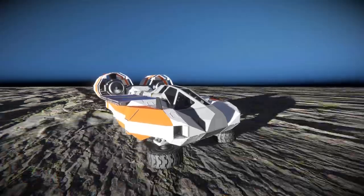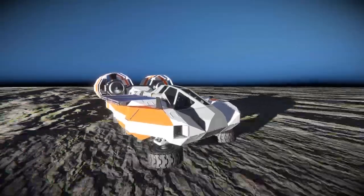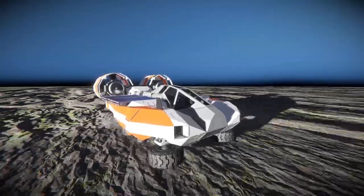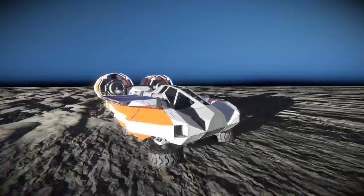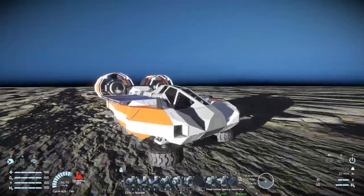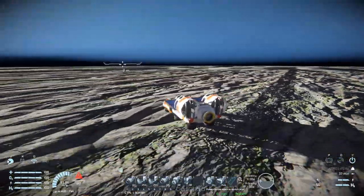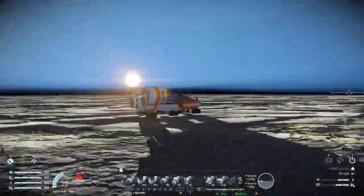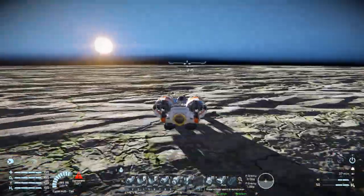Here we are on the super flat version of planet Earth, which is a fantastic place to test out this vehicle — no lumps, no bumps, no trees to crash into. So you can go up to maximum speed pretty safely to see if there are any issues. With this, we're running at 99 m/s and there are absolutely no issues whatsoever. You can see it wobbling around just a little bit, but that is perfectly fine. If you do a sudden 180, there are still no issues whatsoever — it's a very safe vehicle. If you are on a lumpy planet, you'll need to drive a bit more carefully, maybe around 40 m/s, and you'll be fine.